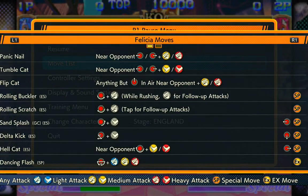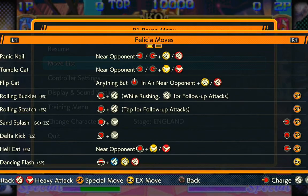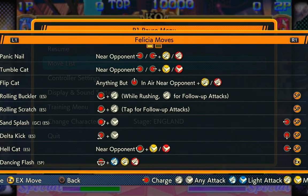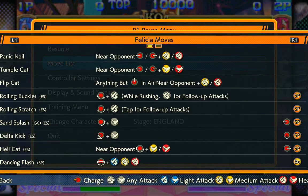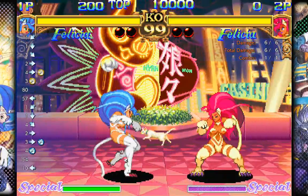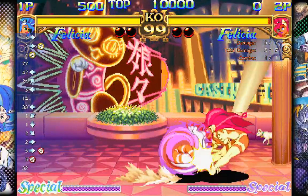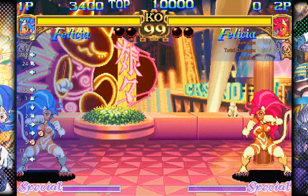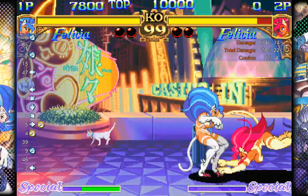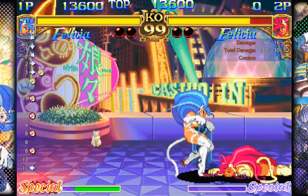Panic Nail — those are throw moves. The Tumble Cat is a throw move. The Flip Cat is an air throw. The Rolling Buckler is a move where you spin along the ground like a hedgehog — it's a half-circle forward, like a yoga forward punch. The weak version goes halfway across the screen, the medium version goes three-quarters of the way, and the heavy version is fast and goes the entire length of the screen. Once you make contact, you can finish it off with a combo — like a dragon punch. If you press a button after contact, you can finish it off with a special move like that.